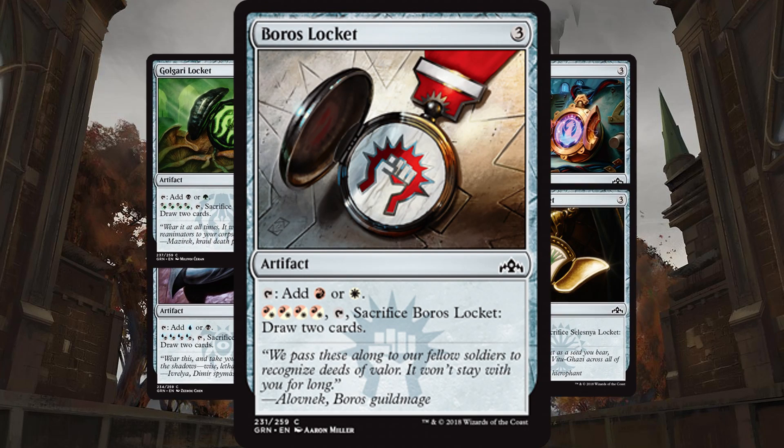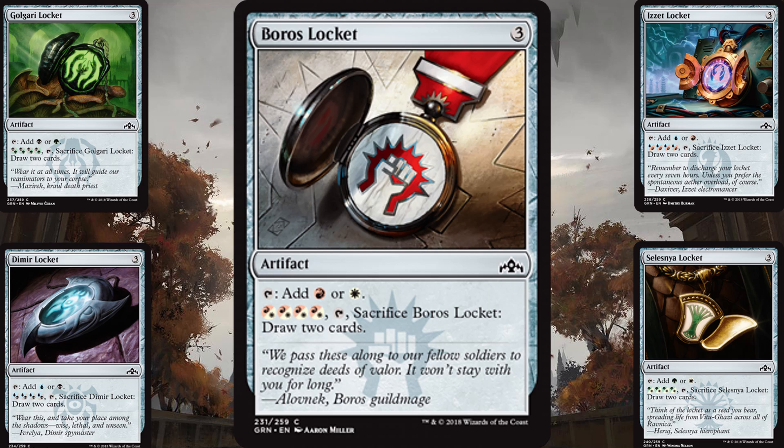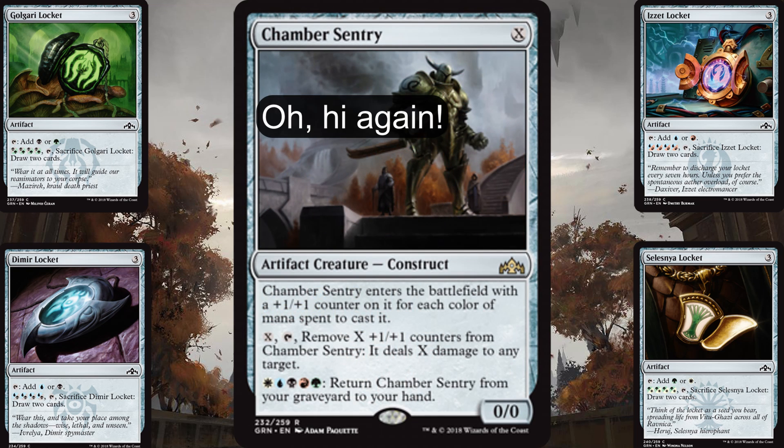The lockets are all great — you're happy to play them in every guild deck simply because they can ramp, they fix your colors a bit, and then can ultimately be sacrificed to draw you a couple cards when you need more gas. And then there's this crazy card, Chamber Sentry, which costs X and it enters the battlefield with a plus one, plus one counter on it for each color of mana spent on it. One ability is pay X and tap it — remove X 1-1 counters from it and deal X damage to any target. So in any grindy game, this card's going to be really nice because you can tap it and ping creatures or ping your opponent. But if it dies, its second ability is pay one of each color — so if you have all five mana available to you, you can return Chamber Sentry from your graveyard to your hand. So basically every two turns you have a five-damage spell that can be a creature, that can ping something, that can ping your opponent. I admire you if you pull off a deck with it.